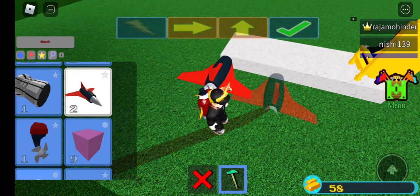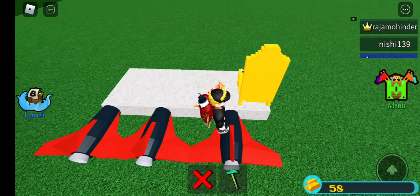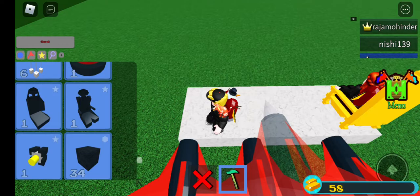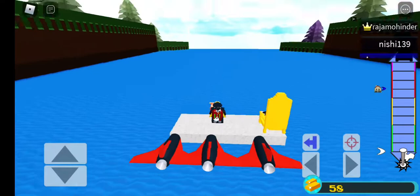We had 4,000 gold and bought a mystery item from the shop which was sold at 4,000 gold for one rocket, but when I bought it they gave me 3 rockets instead. Maybe they were special. So this is going to be my seat, and they also gave me some other stuff including a new seat. Let's launch.